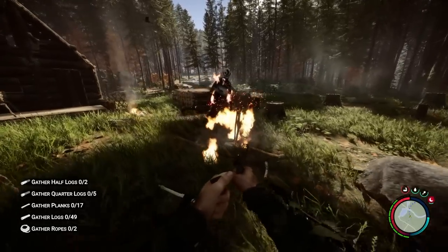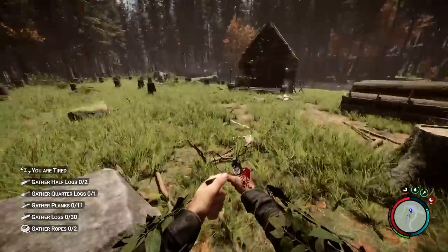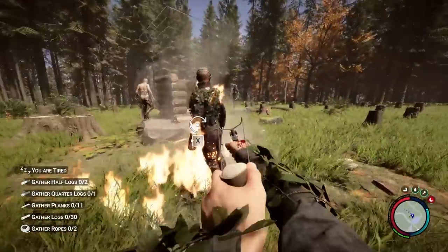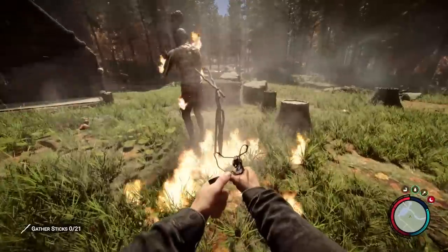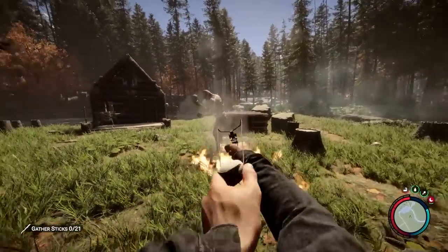Just stand behind the trap and when they walk in there, they will simply get burned to death, which is just so satisfying to watch but also very effective. You can achieve the same result if you use a campfire, but this will deal less damage. These bigger cannibals — these brutes, let's say — are immune to the trap, while they will still take fire damage. Sometimes it seems like they are actually quite vulnerable to this.